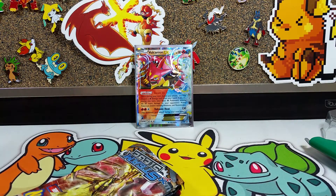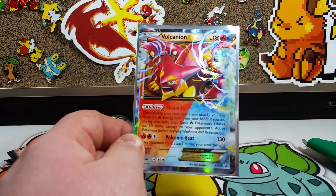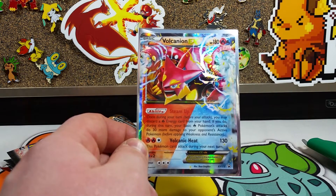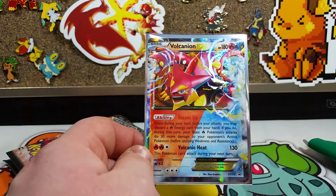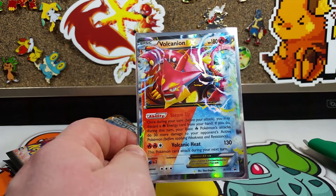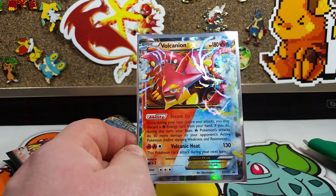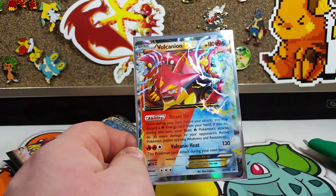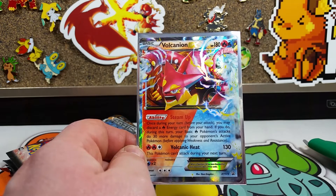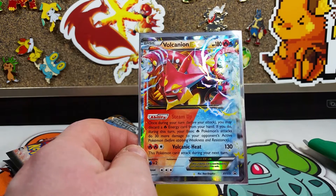We've got four packs to open today. Let's take a look at this promo. We have Volcanion EX — he has that Steam Up ability, he's a dual type of course, both fire and water type, with 180 base HP, making him a pretty beastly tank. He is a benchwarmer with the Steam Up ability: once during your turn, you may discard a fire energy from your hand, and during that turn your basic fire Pokémon's attacks do 30 more damage to your opponent's active Pokémon. Very, very strong ability. I really do enjoy the artwork on this one — this is actually my favorite promo of the three, not just because of the playability but because of how the artwork looks.